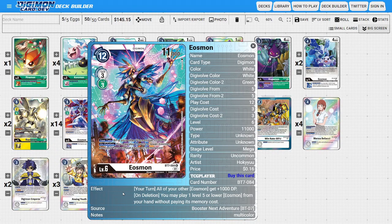The last level six is one copy of the BT07 Eosmon. This is a decent card for when you're trying to amass a wide board of level fives — it's an easy Eosmon to go into. During your turn, all your other Eosmons get plus 1,000 DP, boosting the level fives to make them stronger. It also has an on-delete ability to replace itself: you may play a level five or lower Eosmon from your hand for free, so when this Eosmon goes away, a level five comes out to continue the aggression.